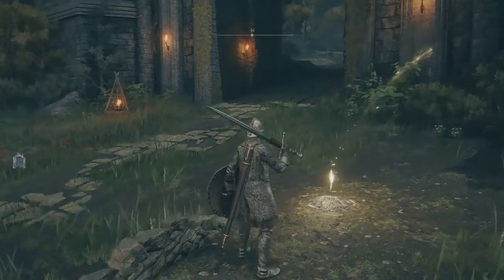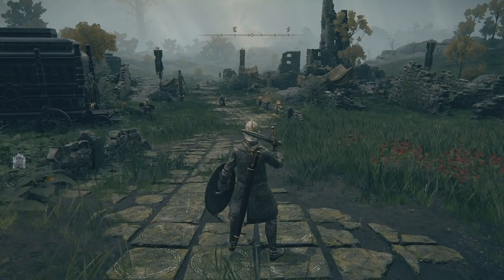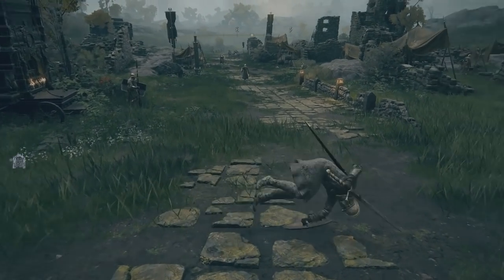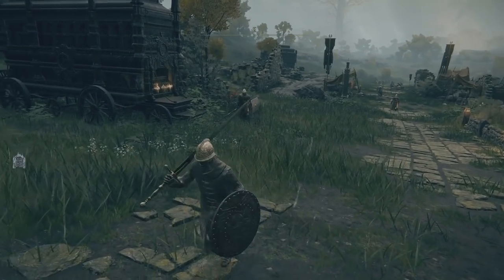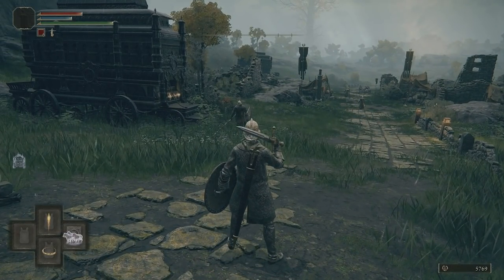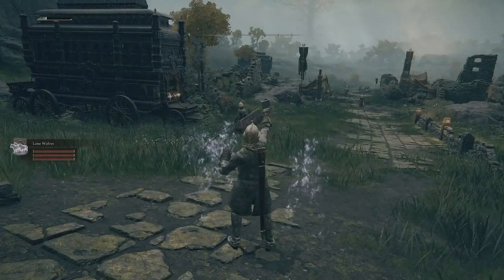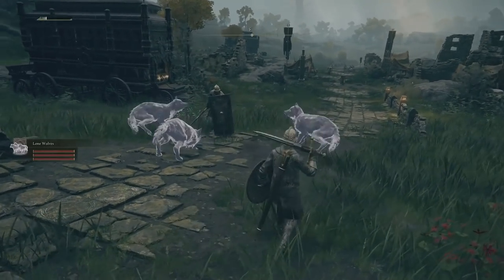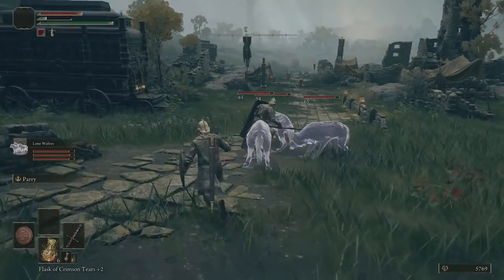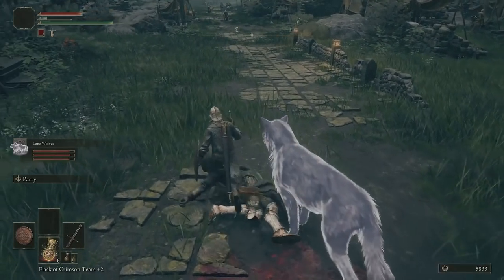Just quickly, before we get into the last part of the video — I've got an upgraded sword, I've got better flasks, I've got all that stuff. Now if I hold white and press right on the D-pad, I've used a lot of my FP, but I now have the lone wolves summoned with me. They are aggressive, they will attack, they're going to take a lot of damage, but you can get involved with less risk. I've just absolutely slaughtered that guy.